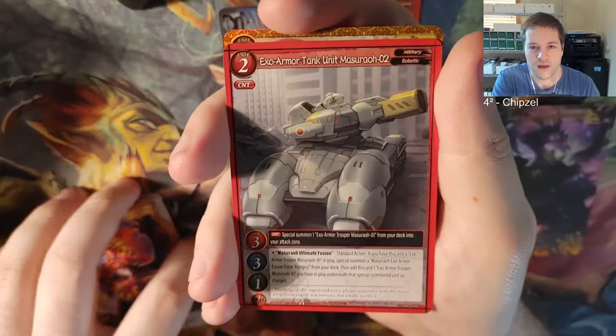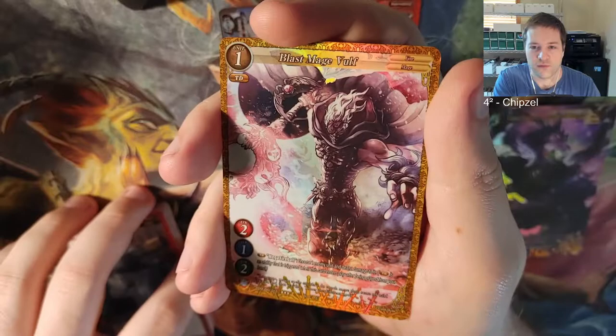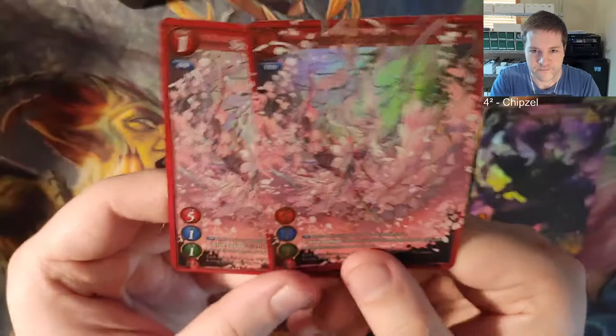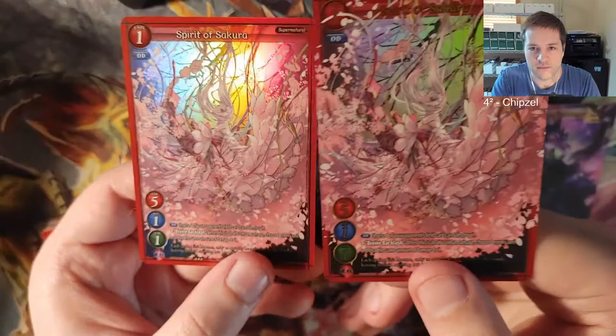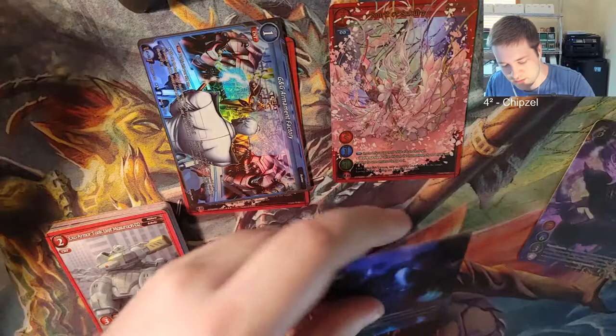Exo Armor Tank Unit Massero. Zero Two. Got a foil Blast Mage Wolf - cool, he's also got the gold border. And we got another Spirit of Sakura, but this one's borderless. Let's see the difference. So I've got regulars, borderless - I think that's borderless - and then gold cards. I don't know what you want to call that. Very interesting. Cardstock feels good though - thick like the Force of Will cards, not too thick.